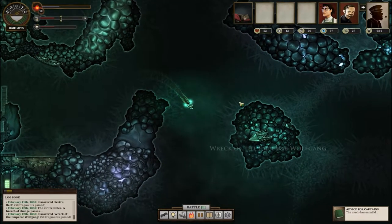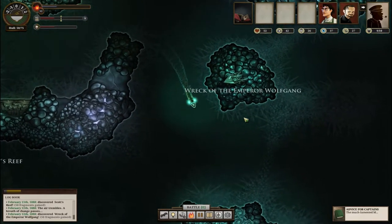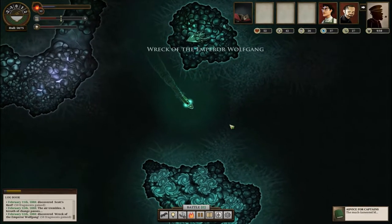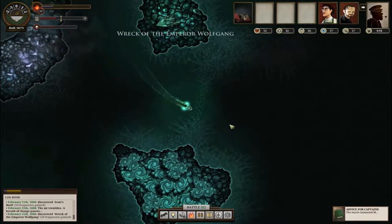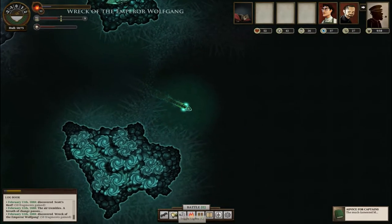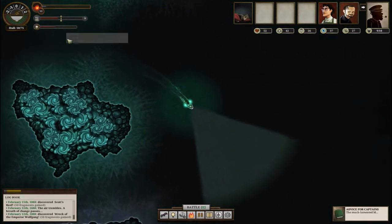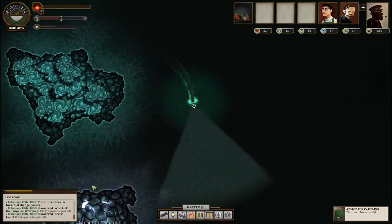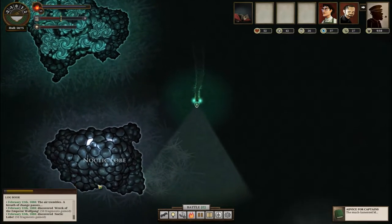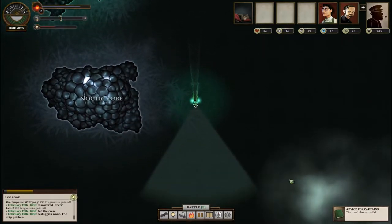Maybe I'll find that place the Admiralty's office wanted me to get - the Wreck of the Emperor Wolfgang. How about that! I can't help but notice I'm still heading east and I can't stop myself because I really want to find that place, and I'm just so far out there - that's kind of cool. Let me turn on my lights. I'm unnecessarily increasing my terror. Noctic lobe.